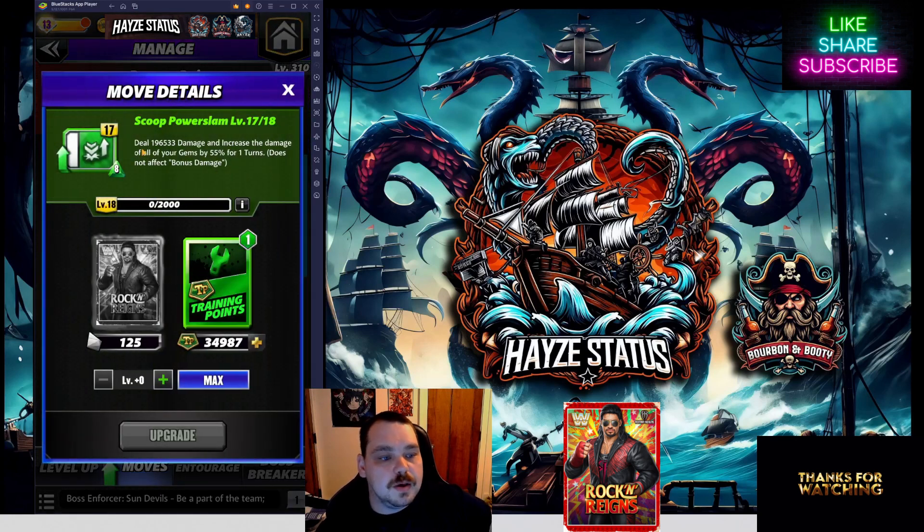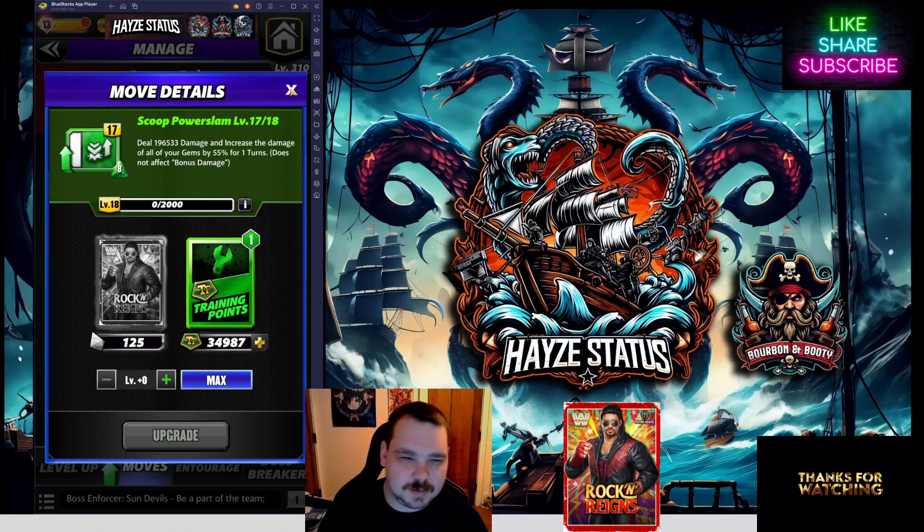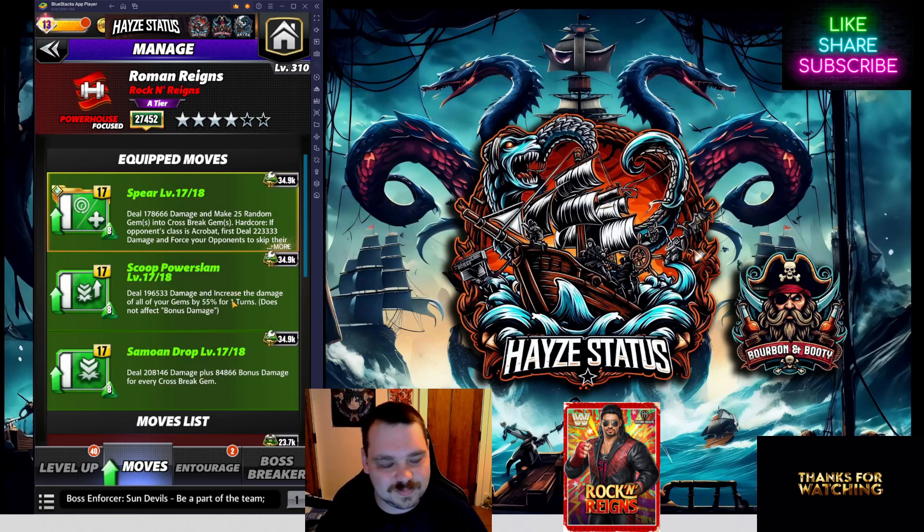The Scoop Power Slam deals 196,533 damage and increases the damage of all your gems by 55%, which is decent — not bad, not great, somewhere in the middle. Personally, I feel like if it was around 75% it might hold a lot more water, but his plate does kind of make up that difference.